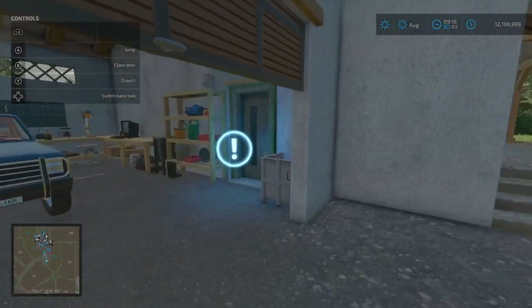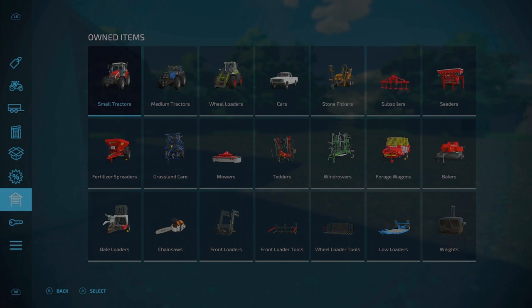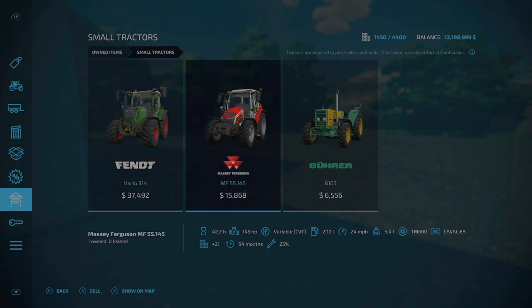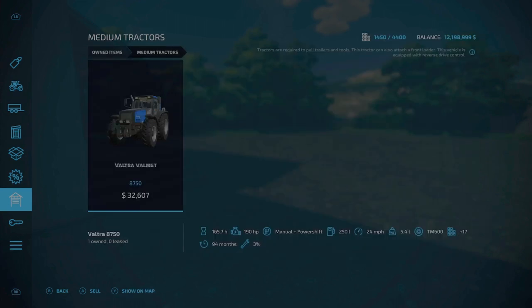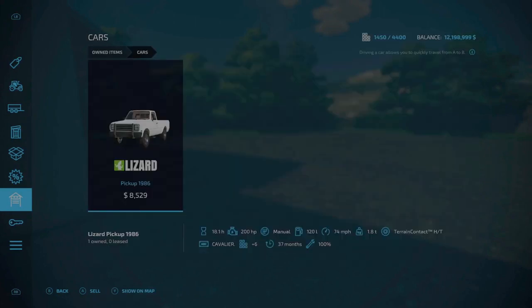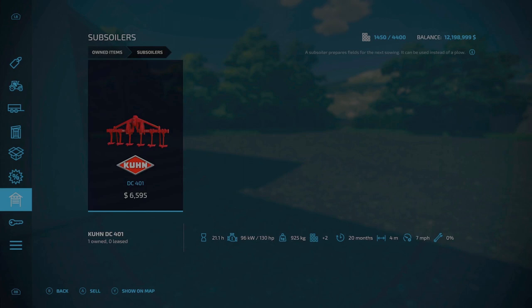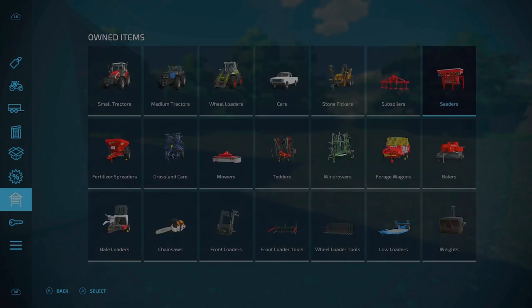Right here is our starting farm. Going into the buy menu under owned items we get quite a bit - a good selection. Small tractors: a Fendt Vario 314, Massey Ferguson 5S 145, and a Bauer Brewer 6105. Under medium tractors: the Valmet 8750, the Claas Torion 1511 wheel loader. Under cars: the Lizard Pickup 1986. Stone pickers: the Elho Scorpio 550. Subsoilers: the K-brand DC 401. Under seeders: a front-end tank, the K-brand TF 1512, which you can use for seeds and fertilizer.